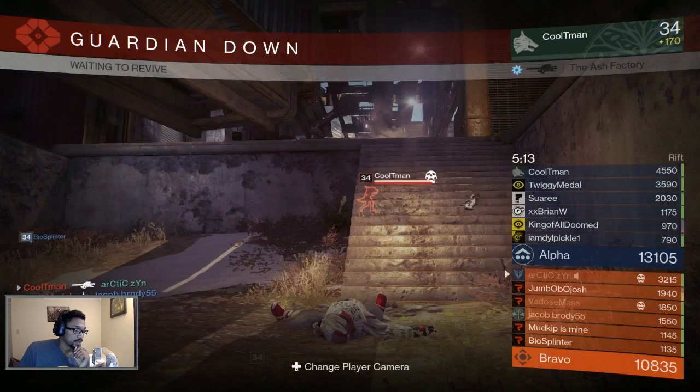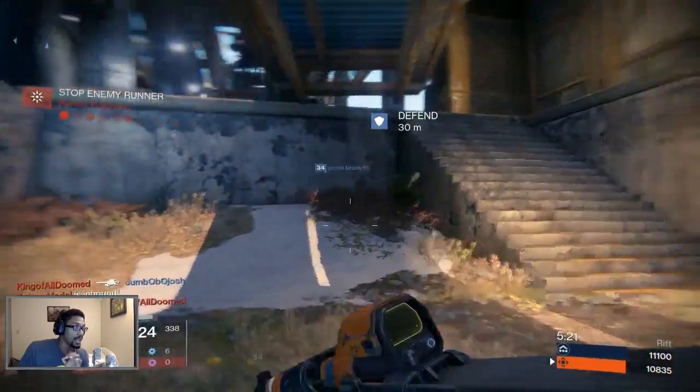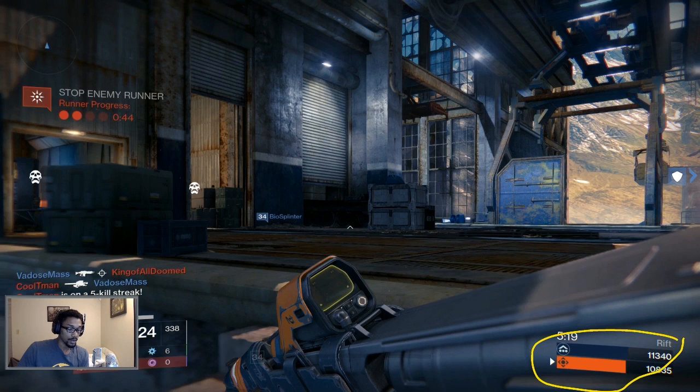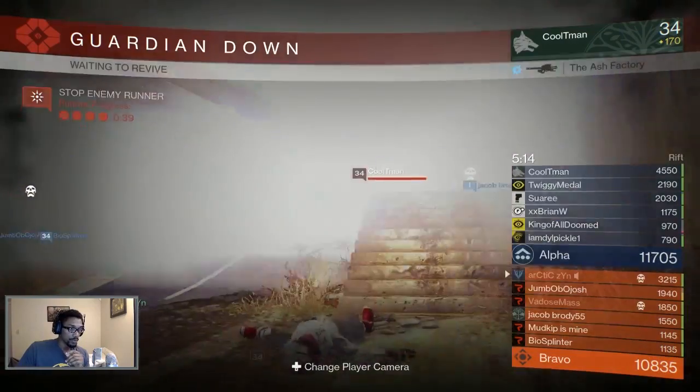That one play — literally one play — probably made the difference. Me not making the decision to get that heavy results in Cool T Man killing me twice with rockets and them scoring the rift in a game that is pretty damn close if you look at the score here. I don't know, I think that was a pretty big mistake on my part — not grabbing that heavy when I had the opportunity, being greedy and going for the rift runner instead.